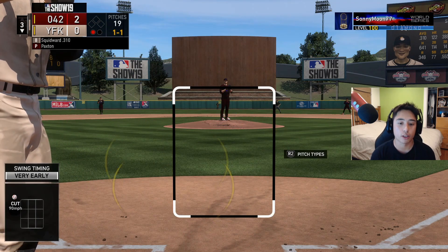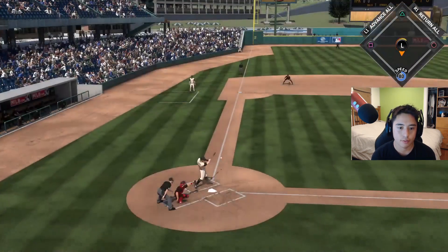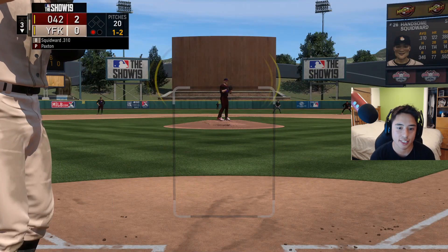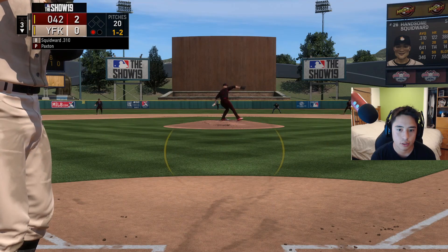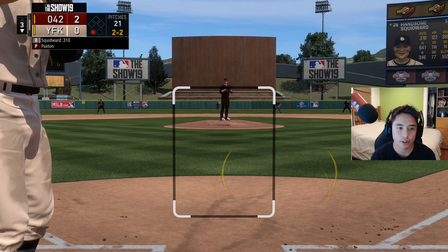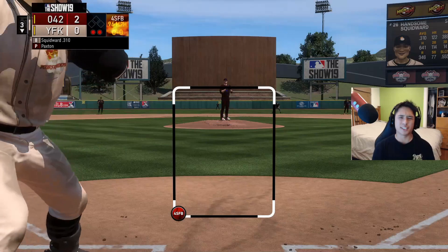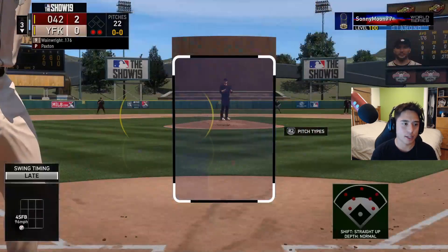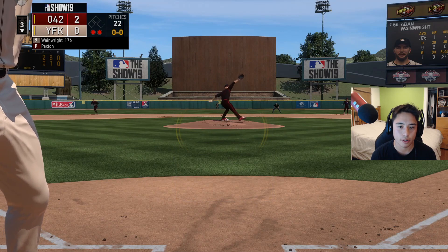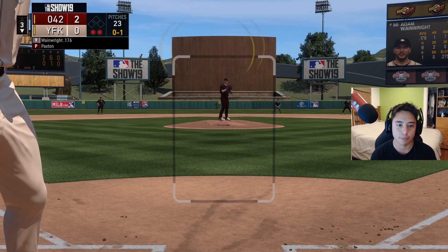You'll see me check-swing a lot because I'm just anticipating that fastball and getting ready to smack it. Check swinging is me holding up after recognizing it's either a ball or an off-speed pitch. I also like to move my PCI around a little bit to keep my thumb loose so I'm ready to move in any single direction I need to in order to make the best PCI placement.